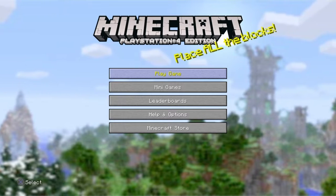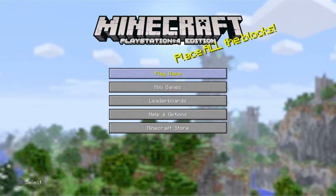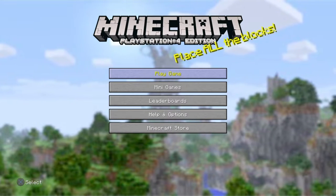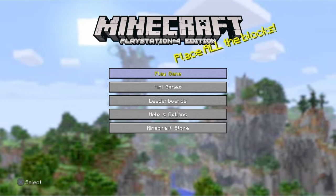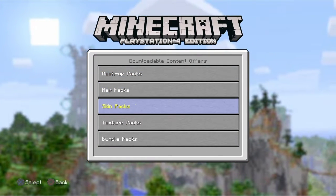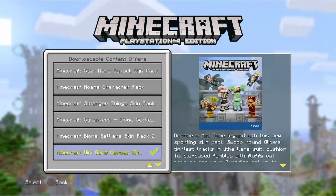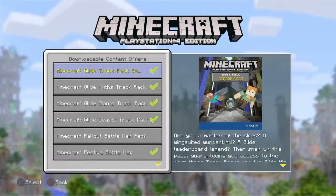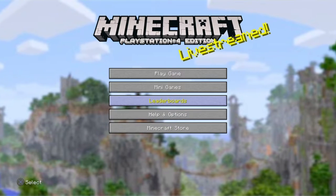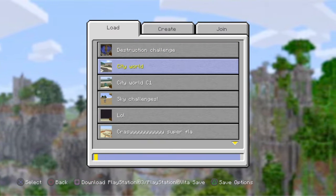I'm going to be showing off pictures of the new update. I'm reading something on Minecraft 2.57 — sadly I have not gotten it yet. It's supposed to be a texture pack, but it's not a texture pack, my game hasn't updated. I can't find it, I can only find it on the PlayStation Store.